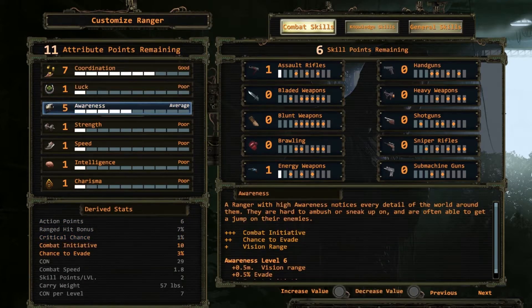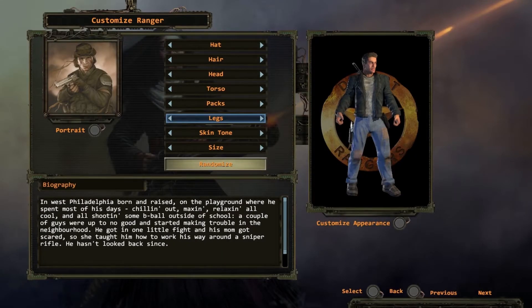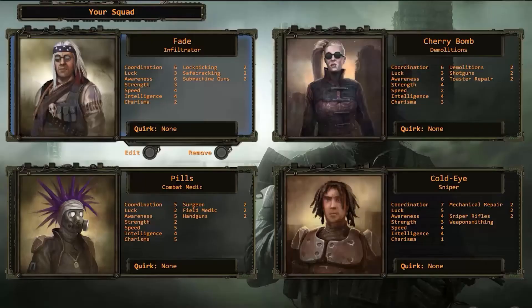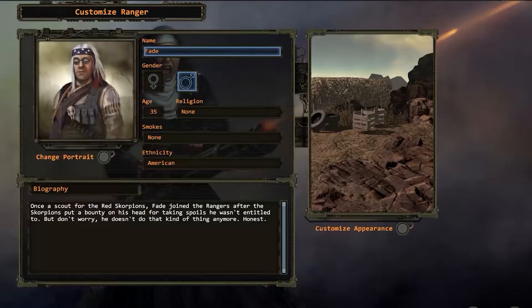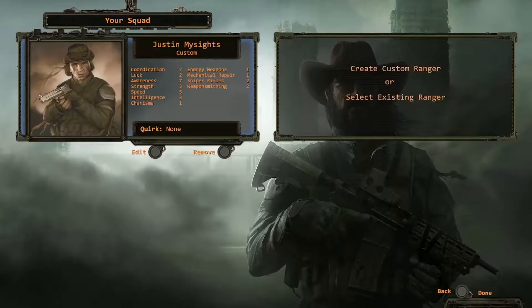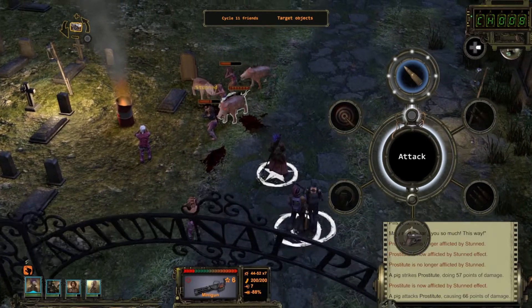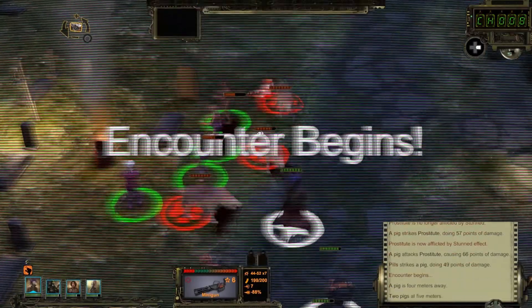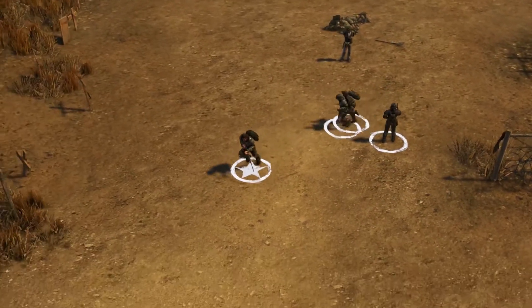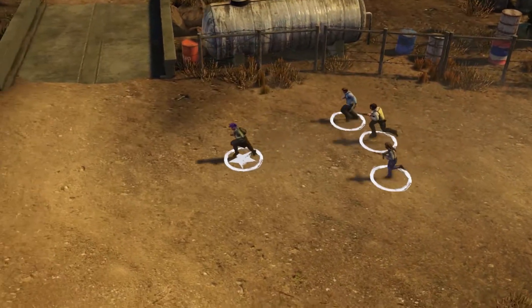Attributes, skills, weapon specializations, appearance, their history — all of it can be determined by you. Wasteland 2 offers you a nearly infinite number of skill combinations for your squad. Your choices here will define how your squad forges its path through the Wasteland and how you experience the game.